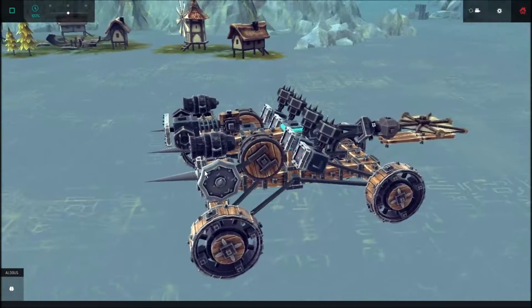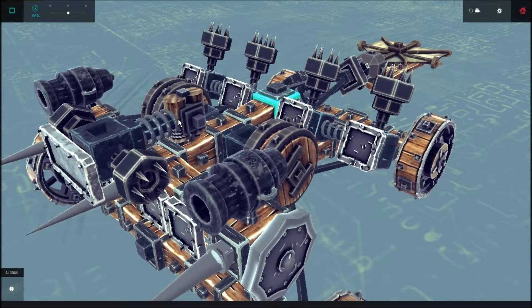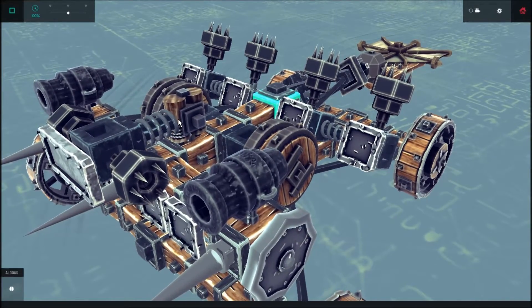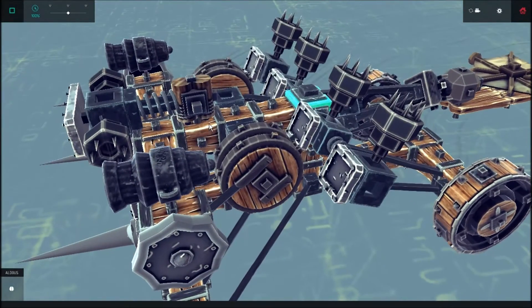I hope you guys like this, because this block here prevents the piston from coming back, so you can have a locked-in piston section. Using the weight of this piston block, it drops down ever so slightly, preventing it from going fully back.